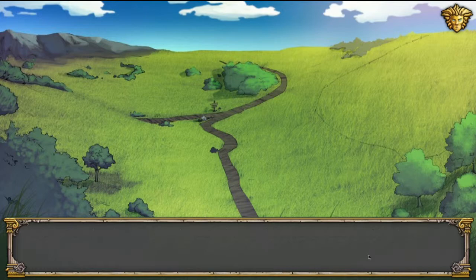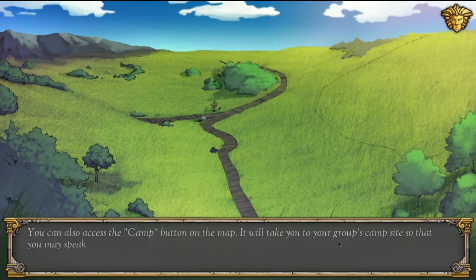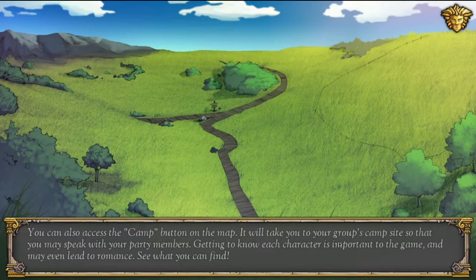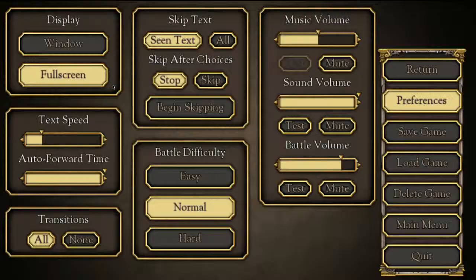You are now being taken to the world map. Locations will appear as they are discovered in the storyline. Sometimes when you travel to a city, you will encounter a random battle — these battles are optional, unlike the battles triggered by the storyline. You can access the camp button on the map, which will take you to your group campsite so that you may speak with your party members. Getting to know each character is important to the game and may even lead to romance.